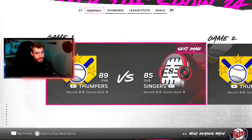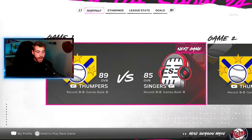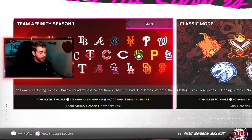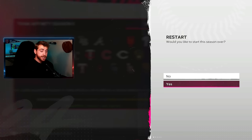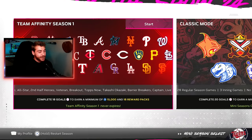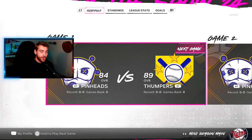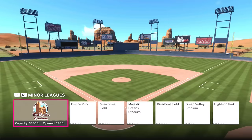You have to be the home team. If you notice you're on the left side, that means you're going to be away. Very simple — you just back out, hold down X on PlayStation or the equivalent button on Xbox, then go back in and now you're on the right side. You're the home team and you can pick that ballpark.